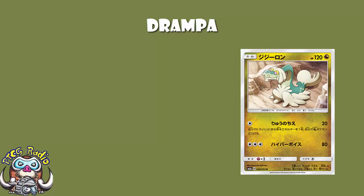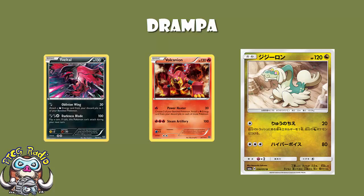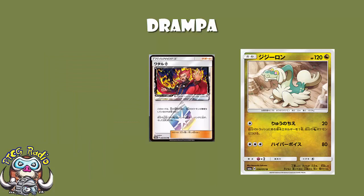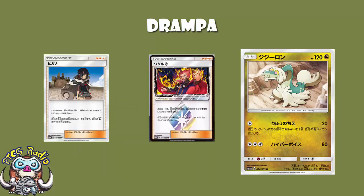Both attacks use Colorless energy, which means it can fit into any deck whatsoever — that's a nice little bonus, but that's all it is. The second attack is fine but it's not really one you want to be using every turn. What you want to do is use this as a starting Pokémon for a Dragon-type deck, just like Volcanion did for Fire decks, Yveltal did for Darkness decks, and Registeel did for Metal decks. The difference is here, when it goes down, you get access to Lance Prism Star or Zinnia. It is a great starter for a Dragon deck — and that's all it is.